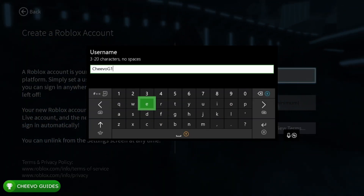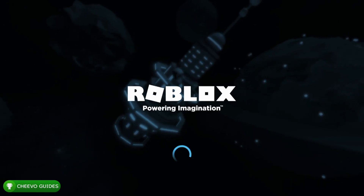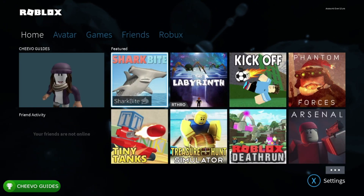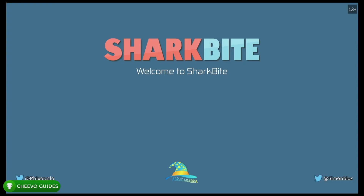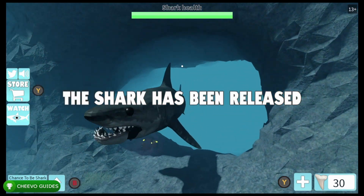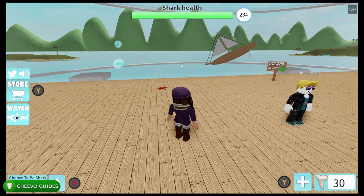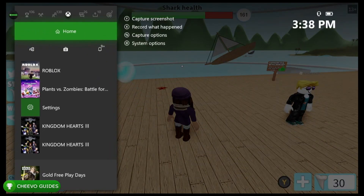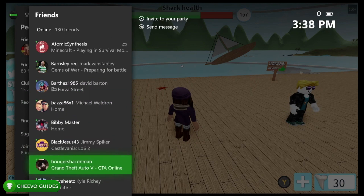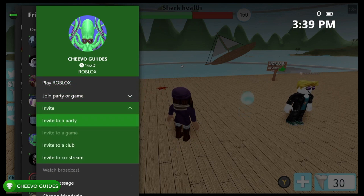We're going to start up with a secondary profile — make sure you use another profile on your Xbox. I have a dummy Chivo Guides profile. Go ahead and start Roblox with your dummy profile; you'll have to sign up for a Roblox account with that profile. Start up any Roblox game with your second profile. Once that second game has started, pop up the guide menu, switch to your main profile, find your dummy account, and invite them to a party.